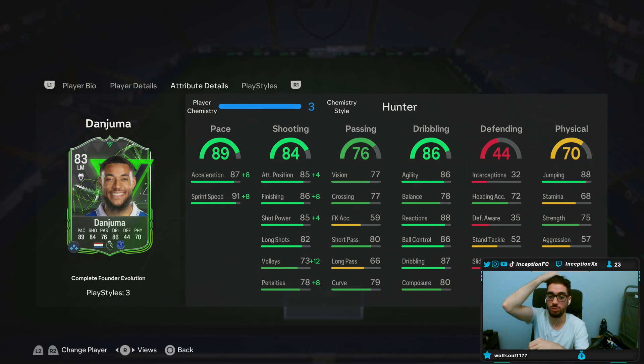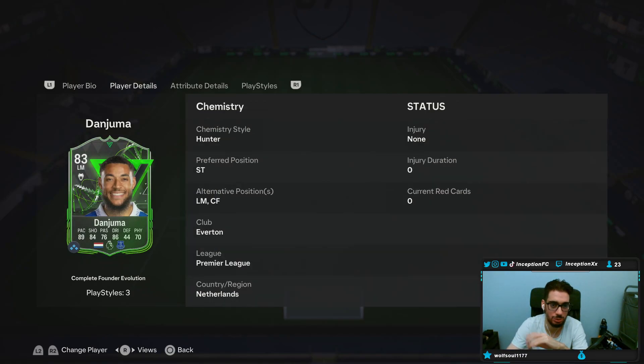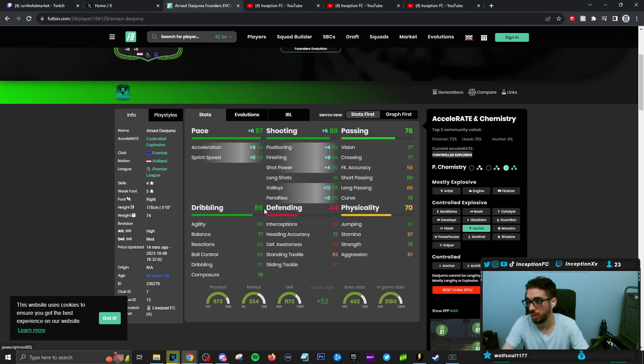With Dan Yuma, we're taking a look at someone who looks like a pretty good option when it comes down to the Founder's Evolution because he's a 4-star skiller with a 5-star weak foot, which is obviously a really, really nice thing to work with. This card's 5'10", high-medium work rated, 4-star skills, 5-star weak foot, controlled explosive, right footed. On a hunter chemistry style, this card is going to be improved in the pace and shooting department, which is very important for him because higher finishing in this game is very vital for a lot of the goal-scoring opportunities. And the fact that he has the 5-star weak foot — you want to improve that shooting area as much as possible.